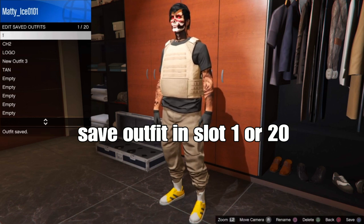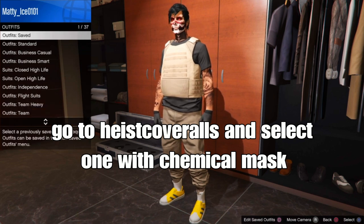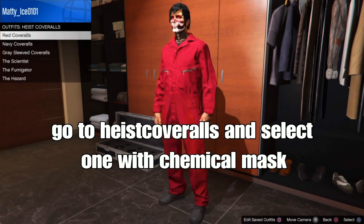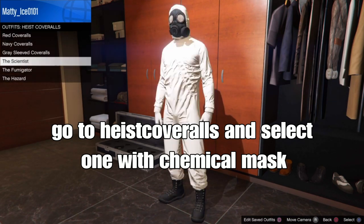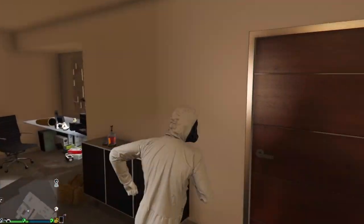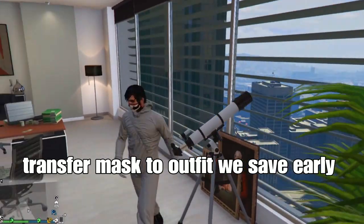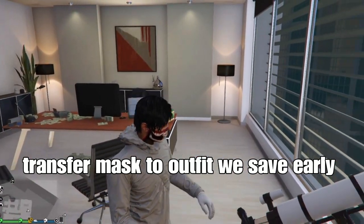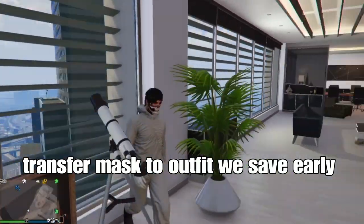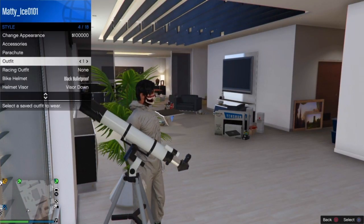Back out, go to the front of the clothing store, go down to outfits, then down to highest coveralls. You want to select one that comes with the chemical mask — as seen on screen. From there, go to your apartment or the area where the telescope is, and transfer the chemical mask onto the outfit we saved in slot one or slot 20.